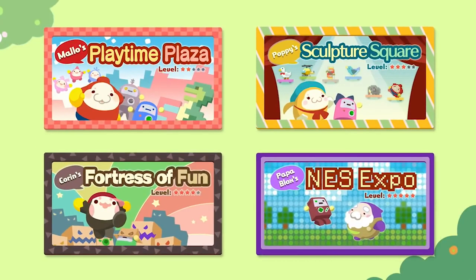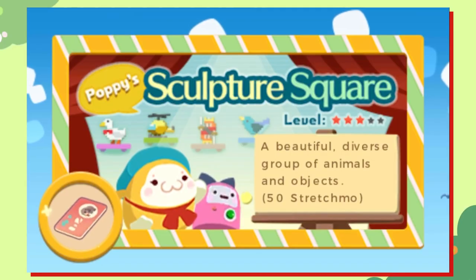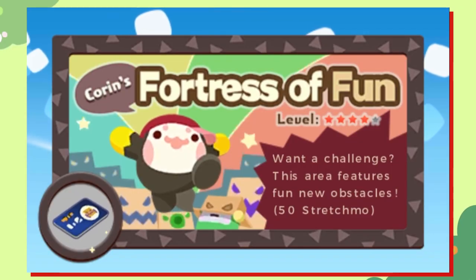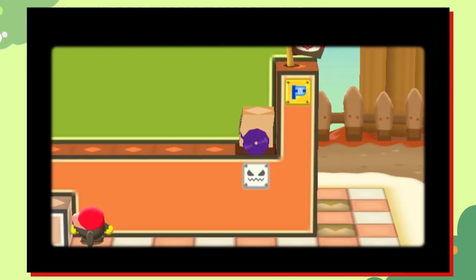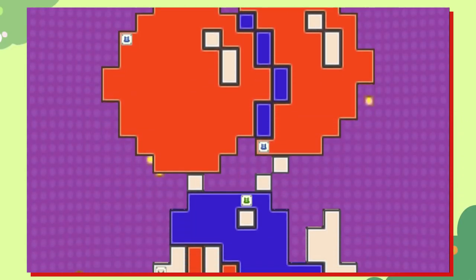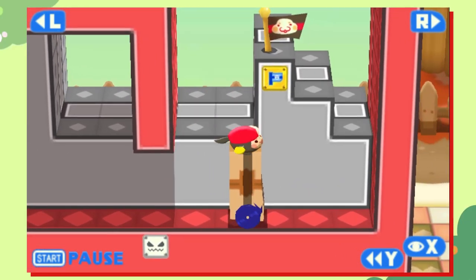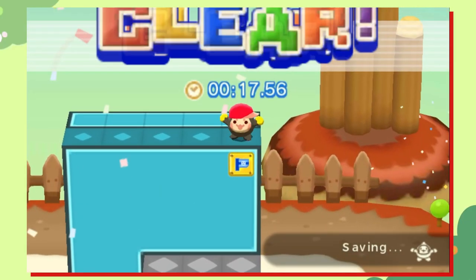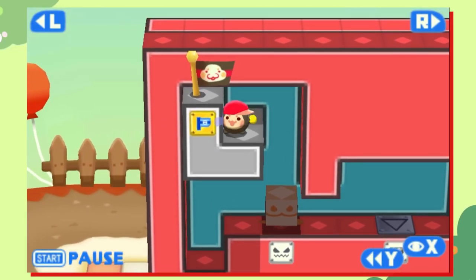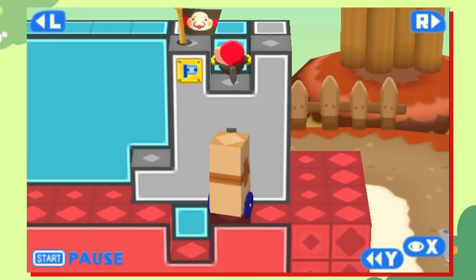You have four level packs: Mallow's Playtime Plaza, which has more basic levels; Poppy's Sculpture Square, which features murals of animals and objects; Corrin's Fortress of Fun, which features obstacles and enemies; and Papa Blocks' NES Expo, which features classic NES characters. Each of these is fun in its own right, but Corrin's Fortress of Fun is my personal favorite, since these enemies really add a lot to the game. These enemies can knock you down, but you actually need to use them to solve a lot of these puzzles, which is a really cool idea that I wish Pushmo and Pushmo World would have tried.